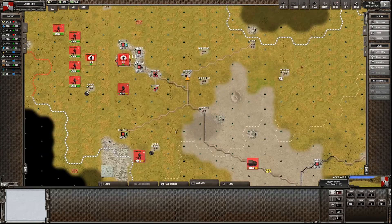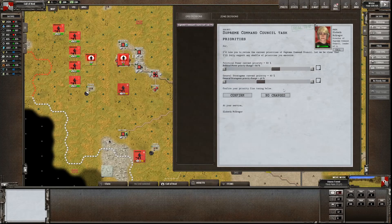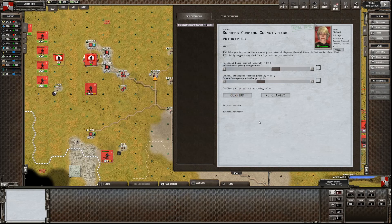We shall continue to push this guy back from our tractor compounds - it's only an annoyance more than a threat. I'll be interested to see what response these chaps make. I'm all out of sync there because I went with attacking first and got quite excited. Supreme command, general priorities - political power versus general strategy. I'm going to dial back on this a little bit because we seem to have a reasonable amount in the bank.